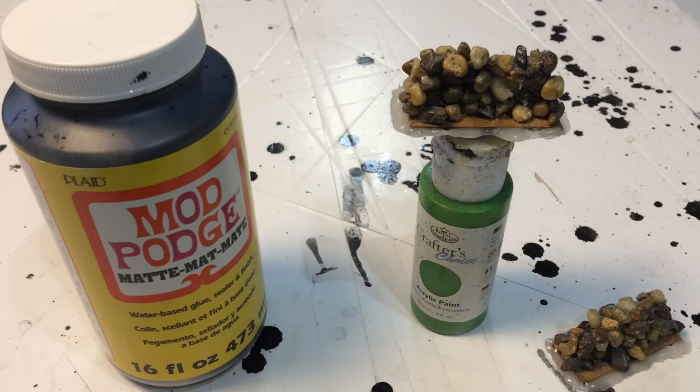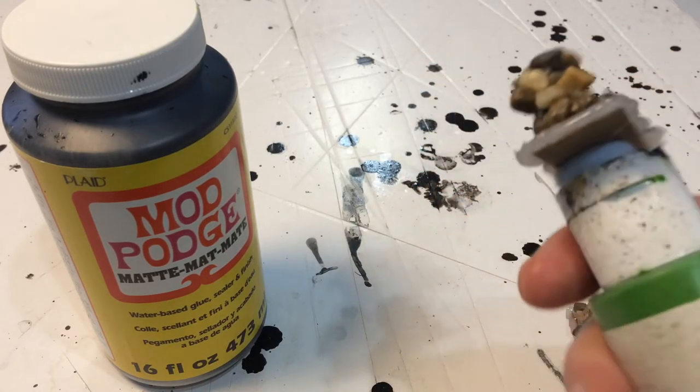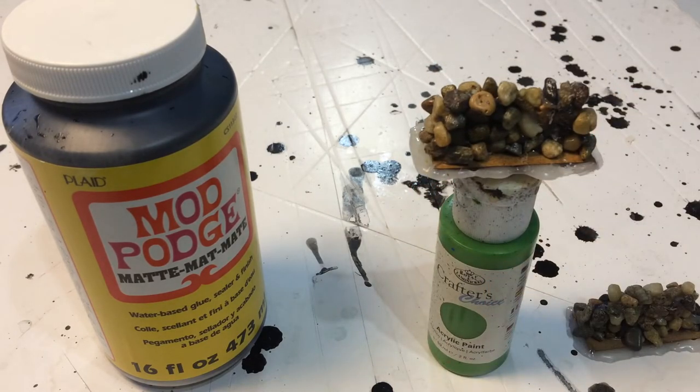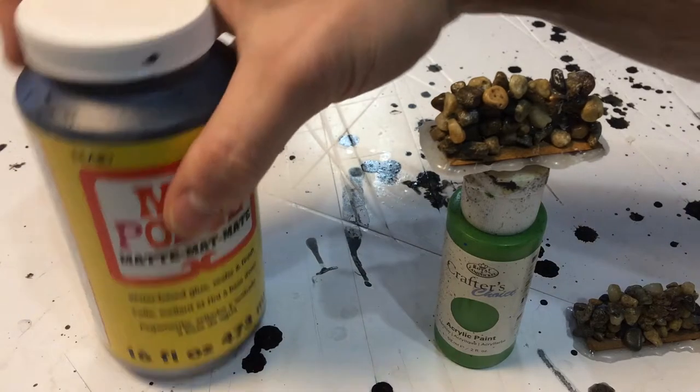Now we're on to painting. You could just paint it, but I like to give them a good base coat of a Mod Podge mix — the recipe comes from Black Magic Craft on YouTube. You take half a pot of Mod Podge and add a good healthy dollop of black acrylic craft paint, and paint the whole thing with it. I've stuck the wall section with a bit of blue tack onto an old bottle of paint, simply because I don't like getting Mod Podge on my fingers. You could just paint it black, but if you use PVA, as soon as you put anything water-based on it you'll reactivate the PVA and it will go gloopy again, so Mod Podge with black paint is preferable.